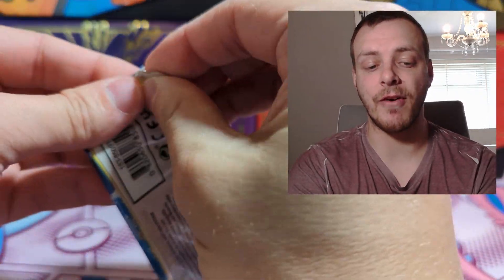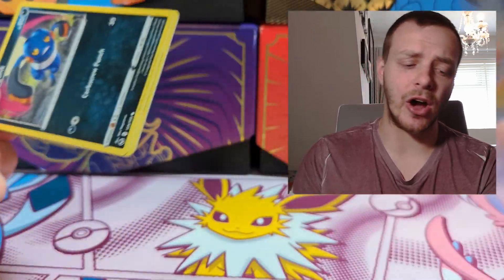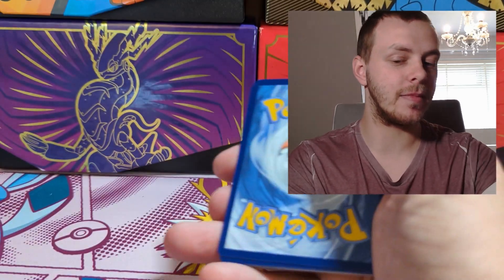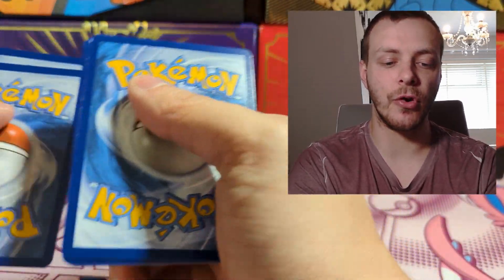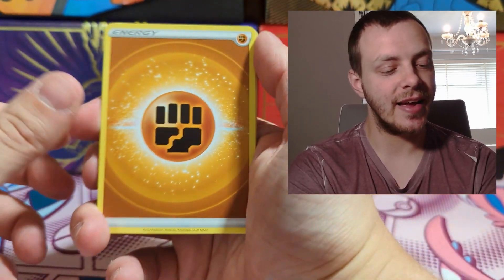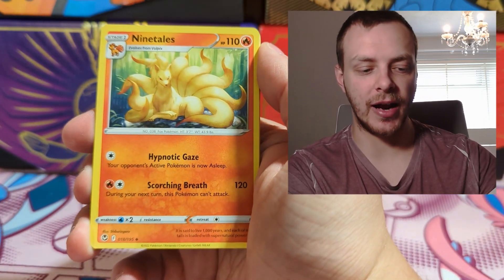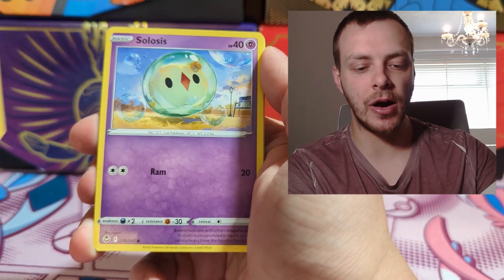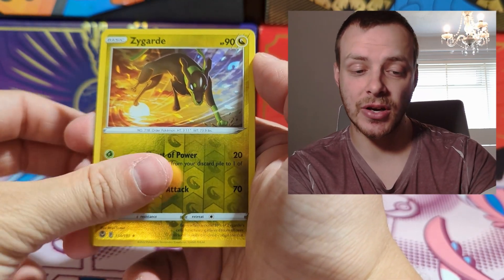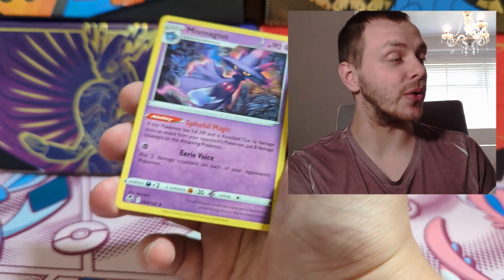And then the final pack of the video — and final pack for the two tins. A very, very good opening I must say, regardless of what is in this last pack. But hopefully we can end on a good pack. Four from the back — Water Energy. Hypno, Primeape Bird Gang, Ninetales, Brogunk, Solosis, Zubat, Elgyem, Amoonguss, Reverse Holo Zygarde. And our final pull of the video is a non-holo Mismagius. Of course it is.